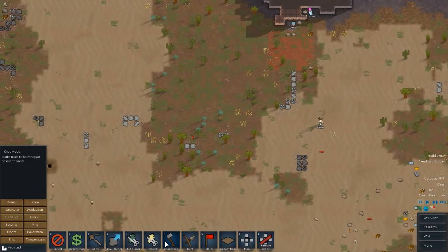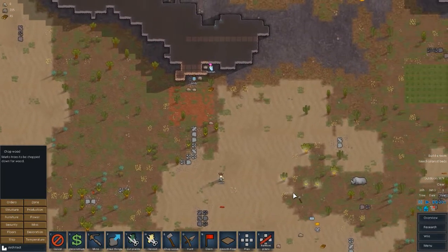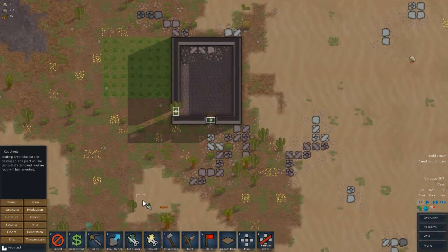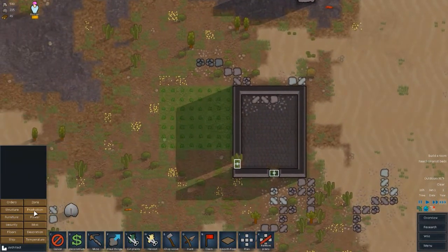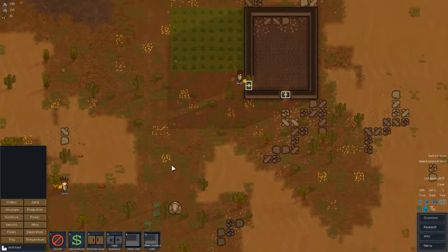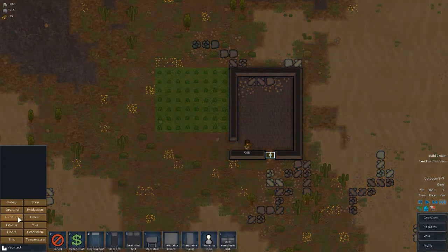Let's go ahead and chop some wood down right away. Cactus counts as wood I guess — I don't know if you actually get wood from cactus but it counts as a tree. Hopefully not, that would be kind of weird. Is that a rhino? I don't remember rhinos — I think that's new. I haven't played in a while.